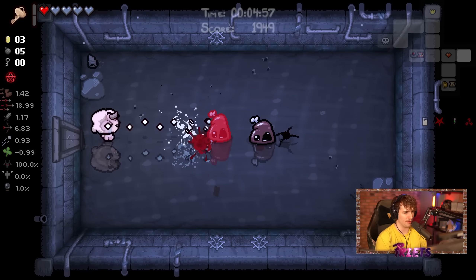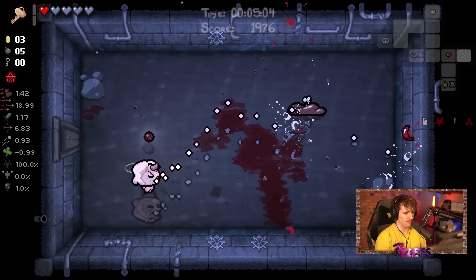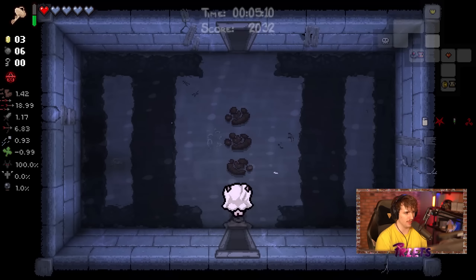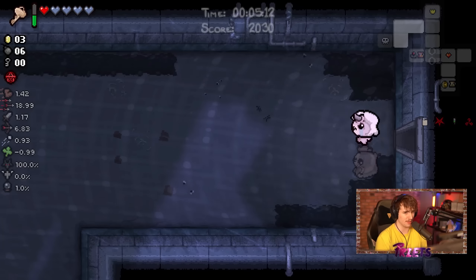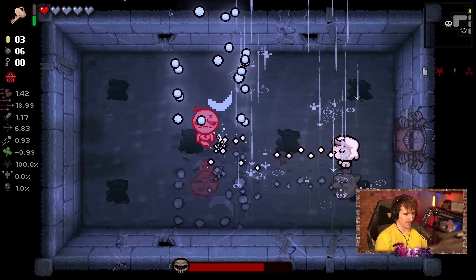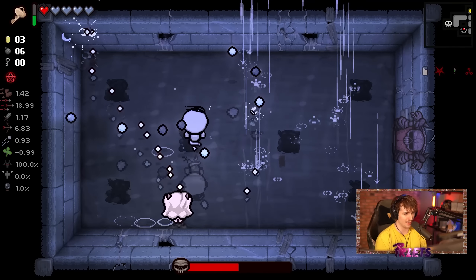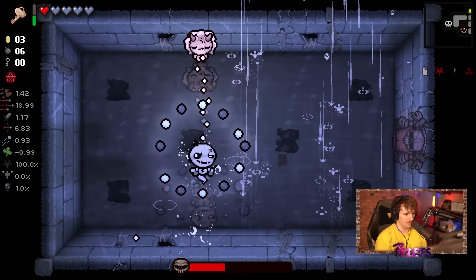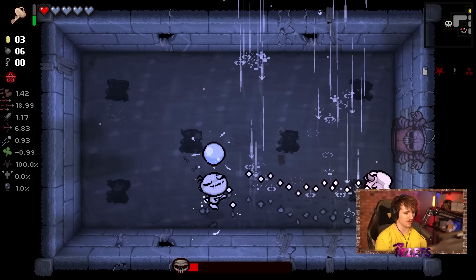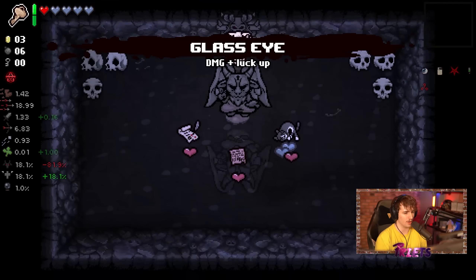Right now I'm just trying to build up health. I think I am going to go into the devil deal just to check it out — maybe not take anything. I don't know where the secret room is; I'm assuming it's off the big L-shaped room, so I'll fight the boss first and use the key outside after. Certain bosses like this one have a very small hitbox, so Soy Milk doesn't make it easier — I have to hit my shots. I'll take Glass Eye.